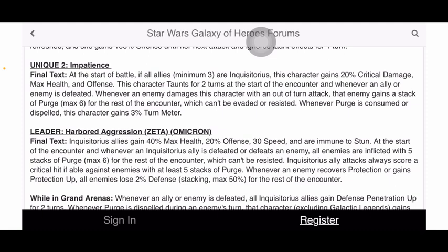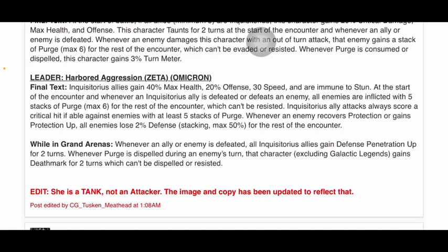The flat 30 speed plus 40% max health and 20% offense with stun immunity is solid — the other inquisitor leads were pretty basic. She piles on bonuses across every single ability. Additionally, inquisitorious ally attacks always score a critical hit if able against enemies with at least five stacks of Purge. Whenever an enemy recovers protection or gains Protection Up, all enemies lose 2% defense, stacking max 50, for the rest of the encounter. In Grand Arenas, whenever an ally or enemy is defeated, all inquisitorious allies gain Defense Penetration Up for two turns.